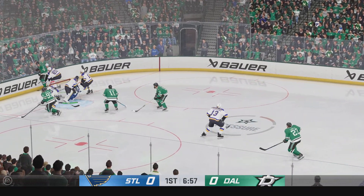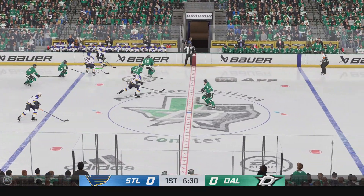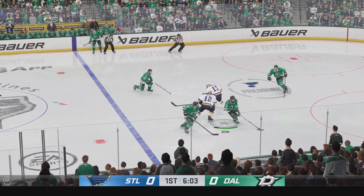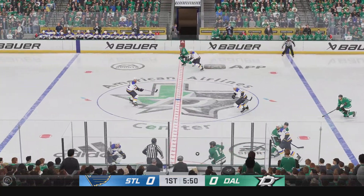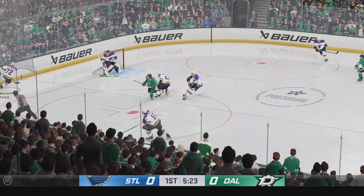The Stars take it from the side. Saad's lugging the puck, gaining momentum up along the side. The Stars have it from their own end.